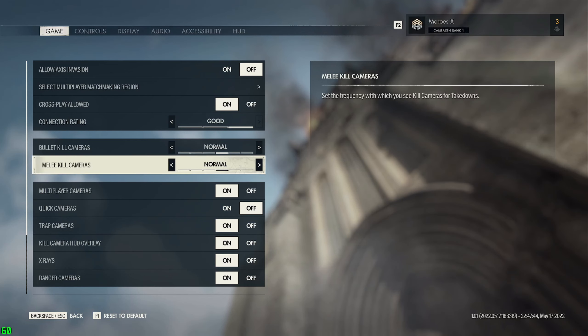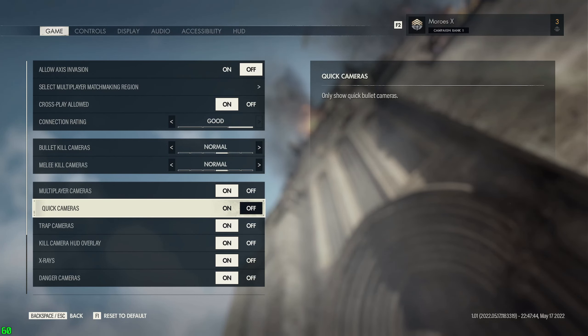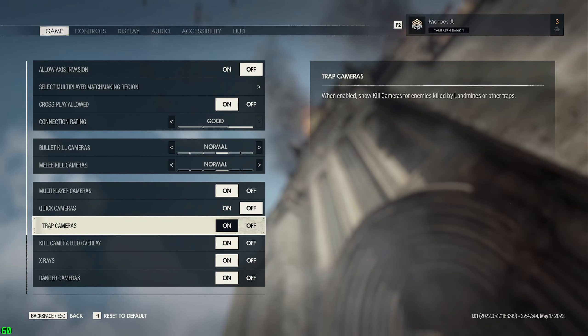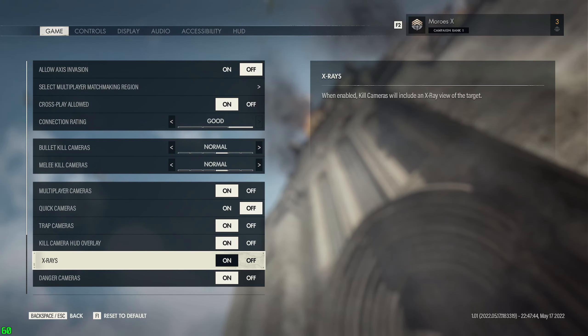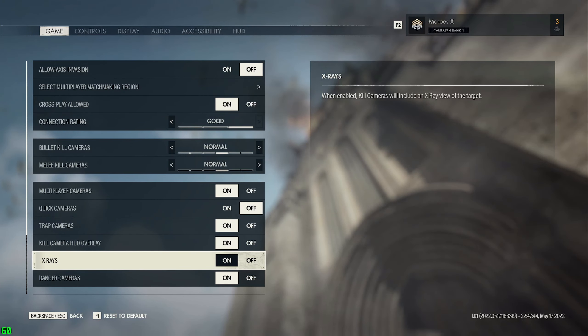In which you'll see these: if you want to see the multiplayer toggle bullet cameras, Quick Cameras will only show quick bullet cameras. Trap Cameras show kill cameras of enemies killed by landmines and other traps. Kill camera HUD overlay, the x-ray - whether you want that on or off. Same thing with Danger Cameras, like if you want to toggle cameras showing incoming danger such as a mortar firing or an enemy calling.